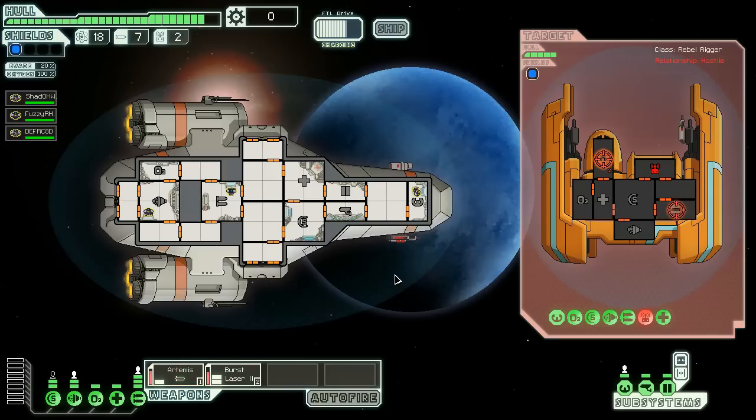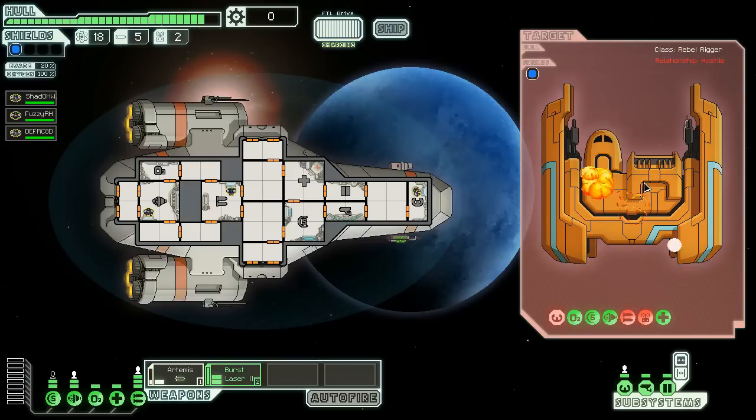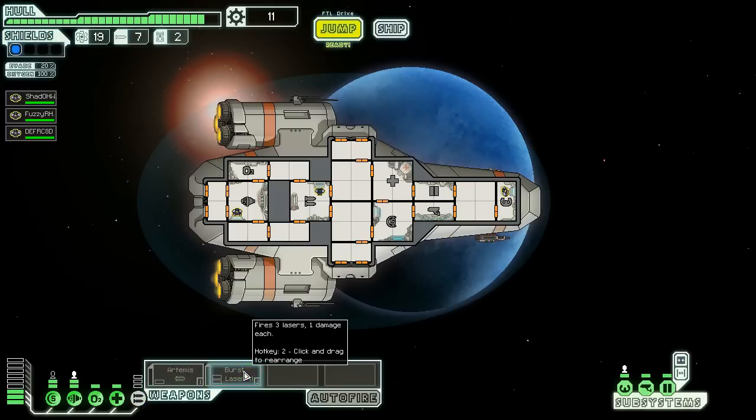They put their weapon systems back online — we can't have that. They obviously give you goods if they don't destroy your ship, but we will not accept their surrender — they're commies. Get their communication systems destroyed again. Missile comes in. Fuel, missiles, scrap. We have seven missiles, but we've consumed quite a few with our Artemis. We'll keep our burst lasers charged but turn off our missiles, because it'll tempt us to use them.